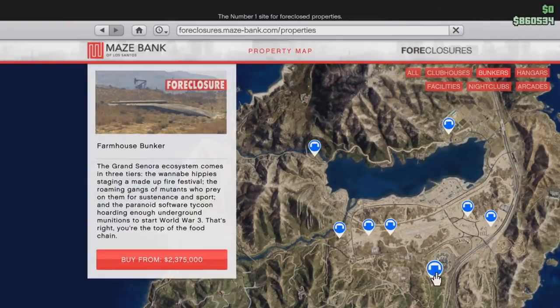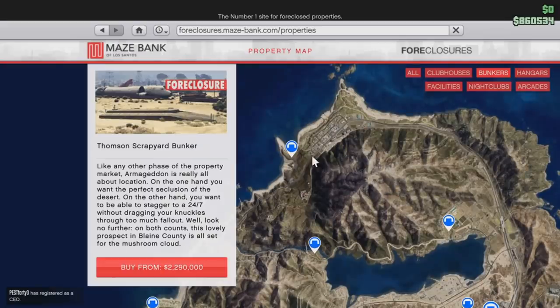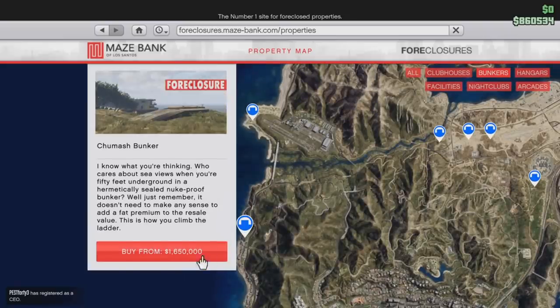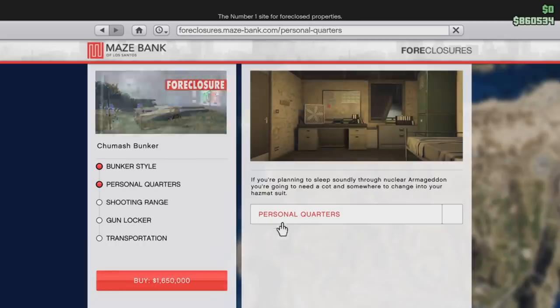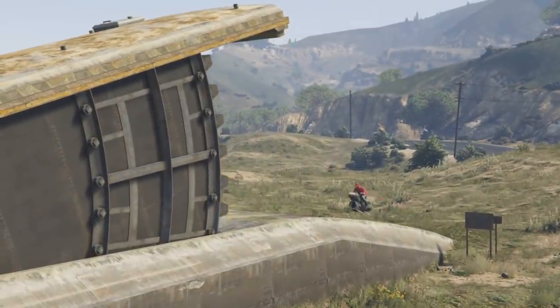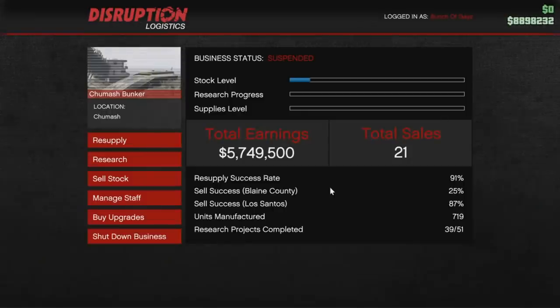I also recommend buying a bunker. You can get the cheapest or most expensive — it's up to you. For me, bunker location is the most important factor; the one near Los Santos is probably the best because you can sell locally. Make sure to get personal quarters so you can respawn directly into your bunker. You don't really need anything else beyond that. Make sure you have money left over after buying it — I almost paid $6 million for mine but made a good profit.